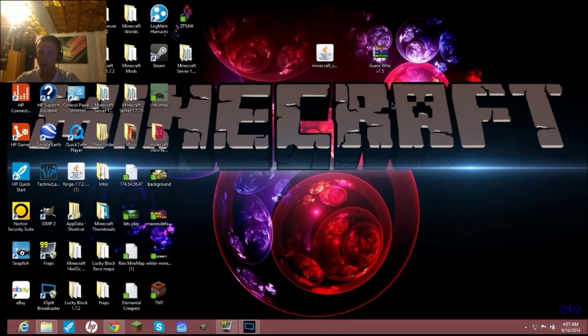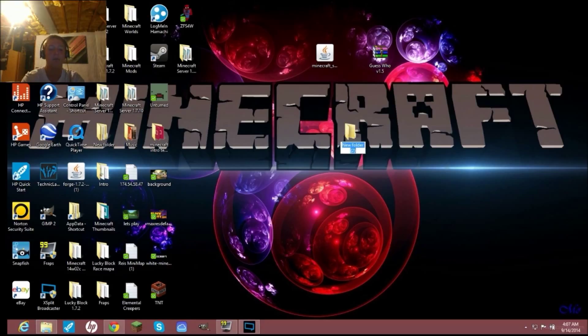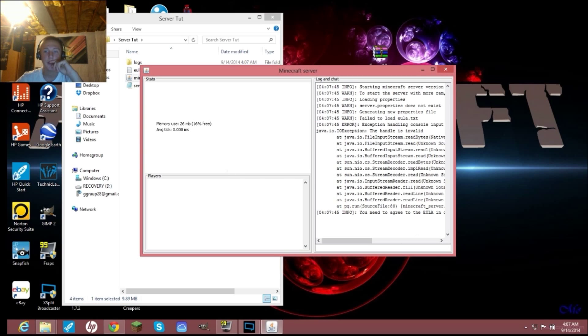Once that's on your desktop, right-click, create a new folder, and call it something like 'server tut.' Then put your Minecraft Server 1.8 pre-release into that folder. Double-click it and run it. It's gonna load up like a normal server — just give it some time.